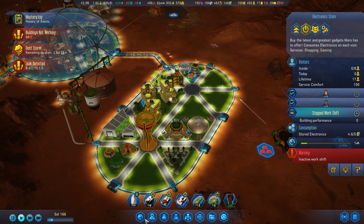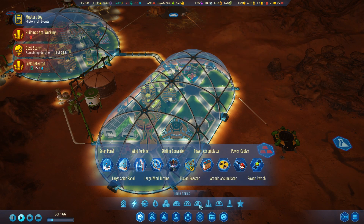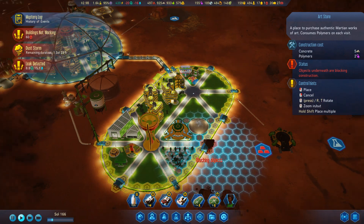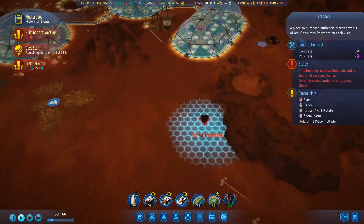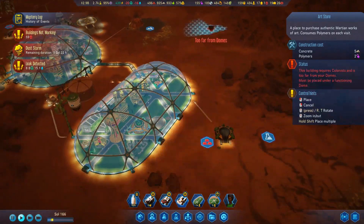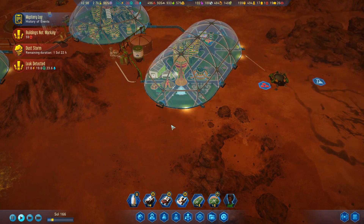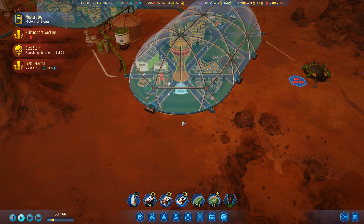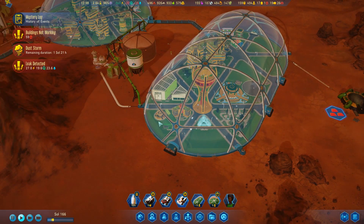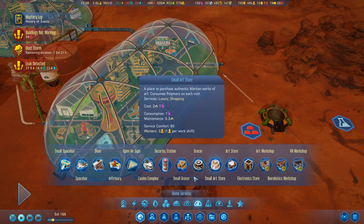We've got an electronics store. We can get by with another store of some sort, like one of these art stores, how about it? We might want something over here. Not really going to be able to put another dome or anything. I think right here we're just going to put in another area where we can put in a tunnel, although we do have this one here. These will probably be the big areas here.